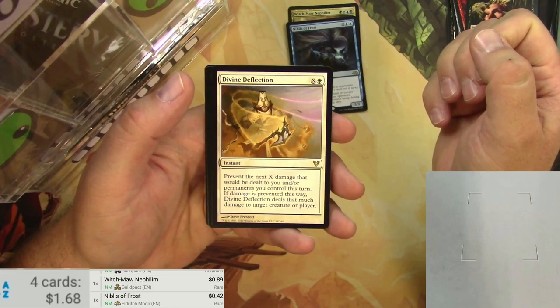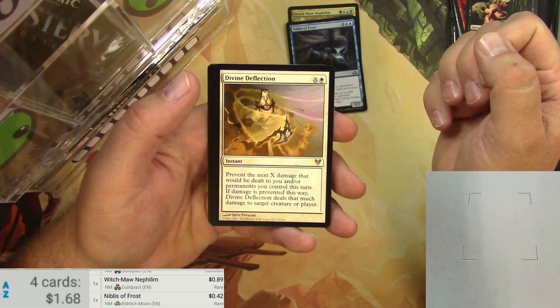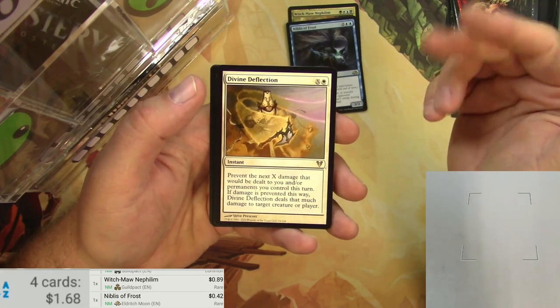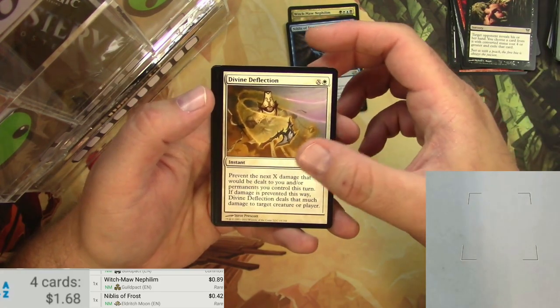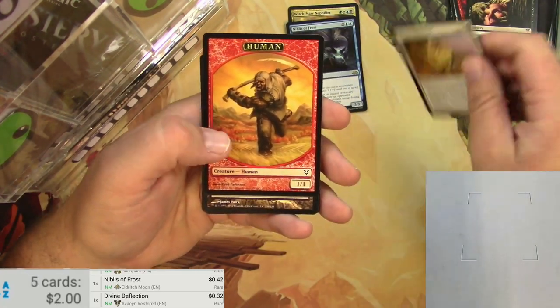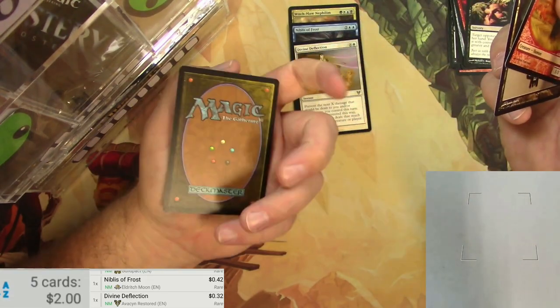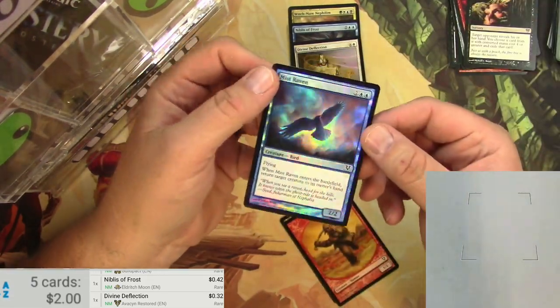And a Divine Deflection. It costs X and White — you can prevent the next X damage that would be dealt to you or a permanent you control this turn. If damage is prevented this way, Divine Deflection deals that much damage to target creature or player. I got a token — $0.32. We are really raking it in right now. I've got a foil Mist Raven, just a common. There we go — it's shiny.